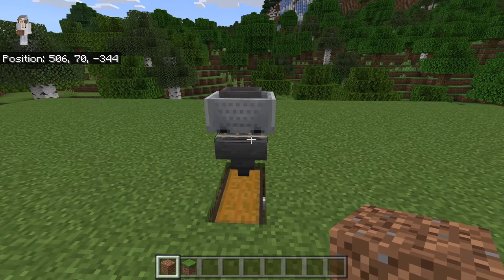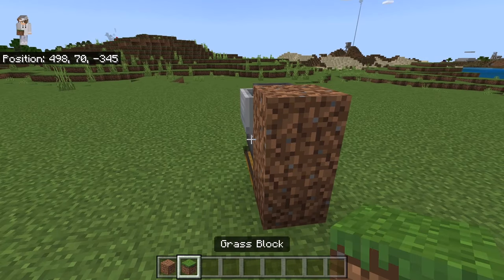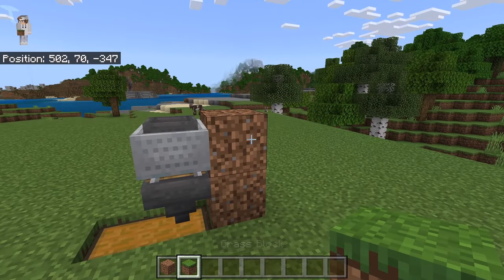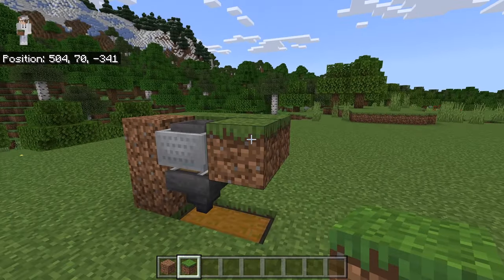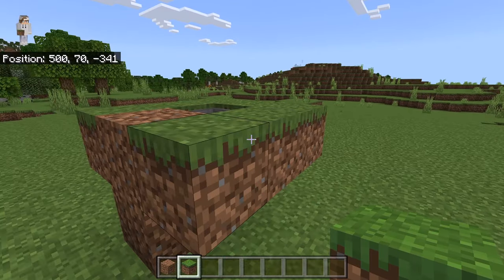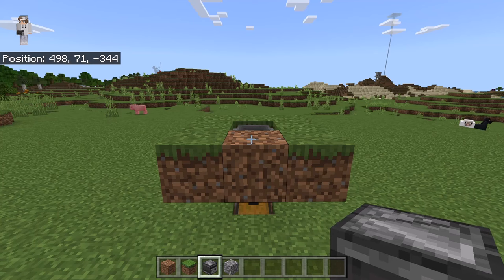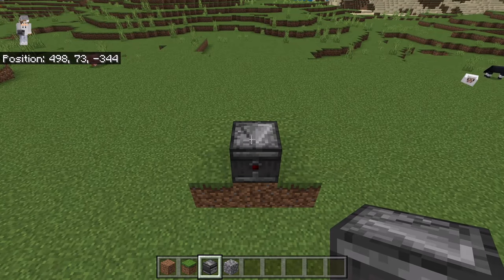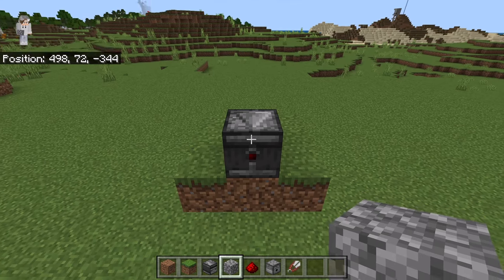The next step is to place 2 dirt blocks over here. Now go to this side and place 3 grass blocks over here. Now place 2 grass blocks at this spot, and finally place 2 grass blocks over here. Then break this dirt block. The next step is to place an observer over here — make sure the top arrow of that observer is facing this way.